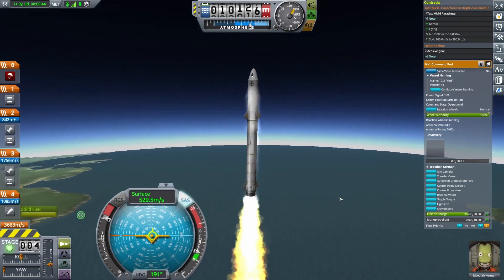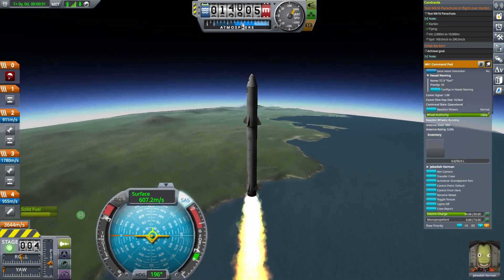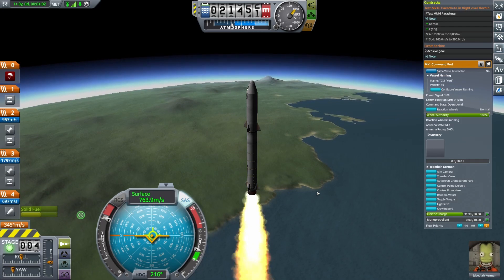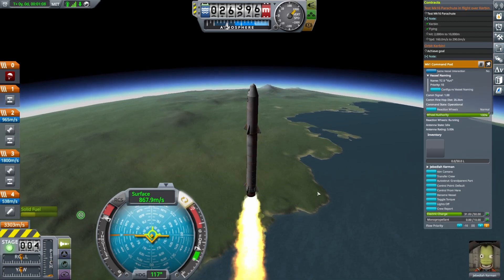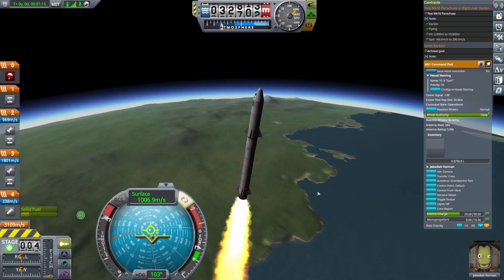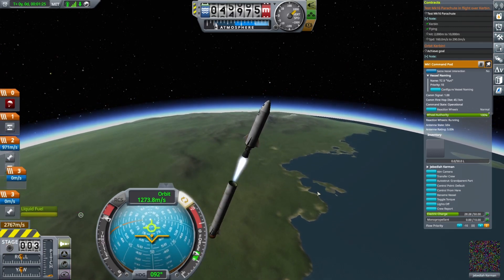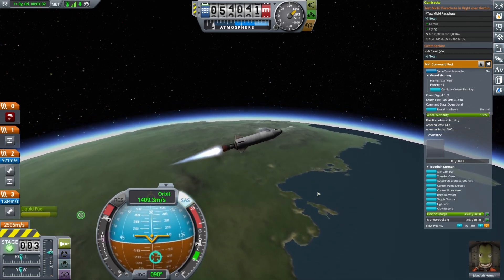After you jettison the outer boosters, watch your altitude and be ready to begin pitch over at 25 km. The rocket has limited steering power while the solid boosters are running. Air resistance will cause your heading to drift away from the 90-degree centerline — correct this with roll rather than yaw. The angle will bring you back down toward the correct heading as you pitch. We will jettison the last booster during pitch over, and you will immediately notice that the steering is more responsive. Be careful not to oversteer.